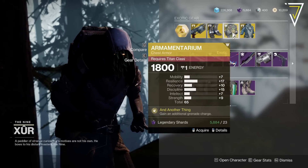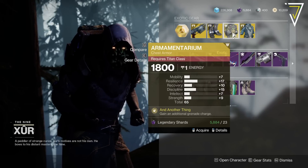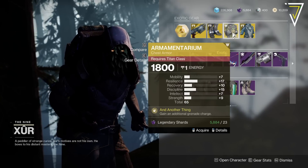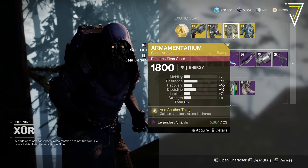We've got the Armamentarium for Titans at 65 as well, with high resilience at 17 and discipline at 15, so actually not bad in terms of distribution. You gain an additional grenade charge, which is pretty pog — so yeah, worth 23 shards for sure and not a bad roll either.